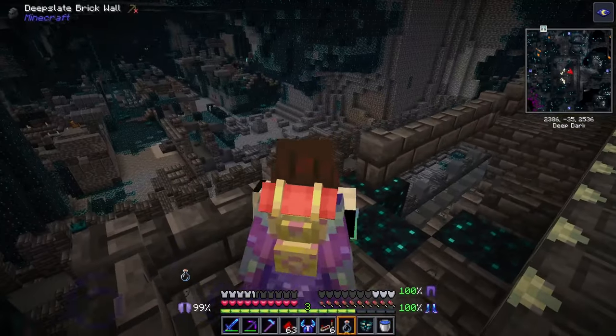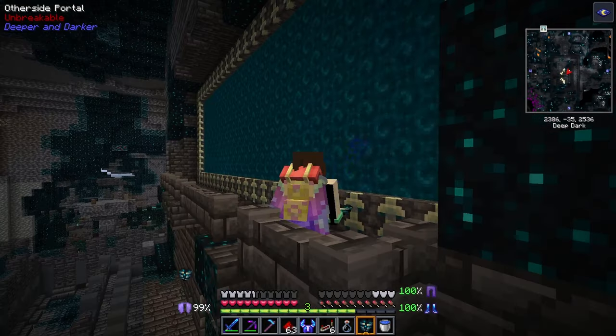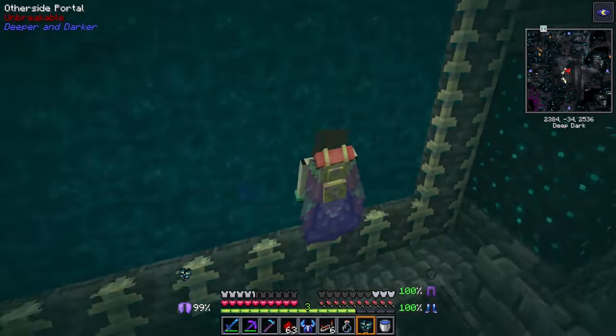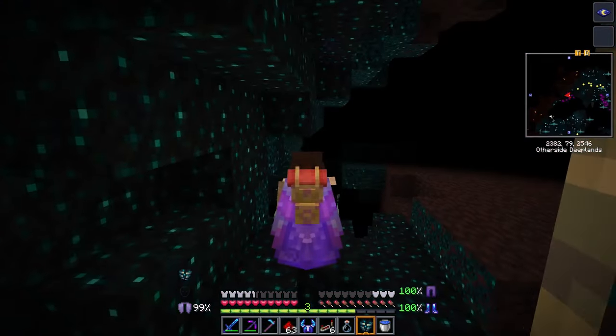After making the warden helmet, you will need to take the heart of the warden to the portal at the center of the ancient city. From here you will need to clear out any skulk in the middle of the portal to be able to open it.